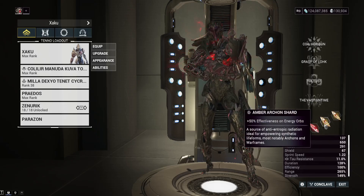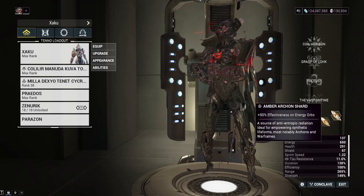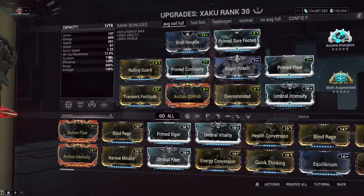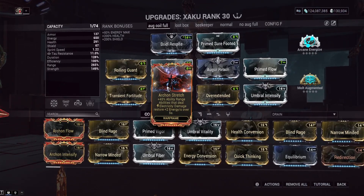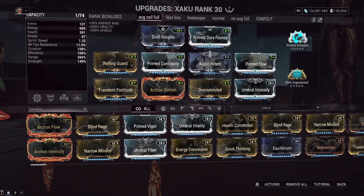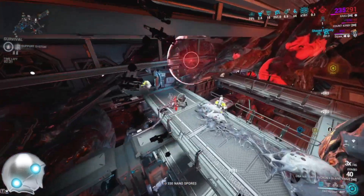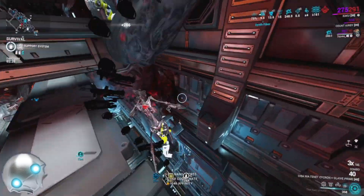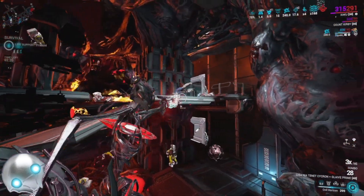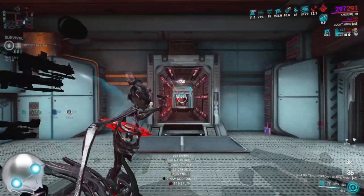If you think your Energy economy is good enough, you can go with something else like Parkour Velocity or maybe even more Strength. We've also got Casting Speed Shards so we can cast Coil Horizon really fast and Shield Gate off of that. As far as the build, we are using Archon Stretch. Since Zaku needs Energy really badly, casting Coil Horizon and shocking an enemy with it will cause us to regenerate Energy — it feels like about ten Energy over five seconds, which gives us a little bit of a refund on our ability. We do have the extra mod drain available for it, so Archon Stretch instead of normal Stretch makes sense for the build.